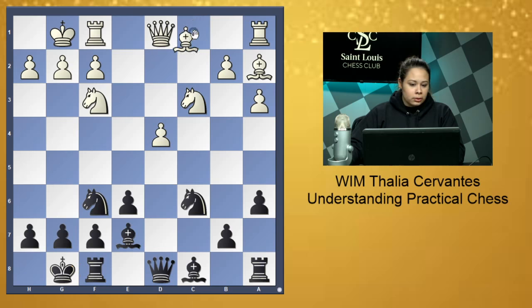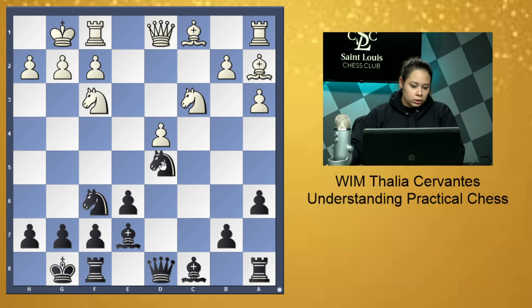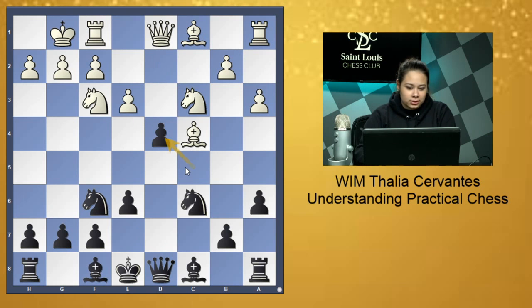The pawn on a3 also prevents Black from going Knight b4, Knight d5 — a common maneuver against the isolated pawn. First you block it, then you attack it, then you take it — or in a more complicated way, first you block it, attack it, create a second weakness, and attack that instead of taking the isolated pawn. You distract all of your opponent's pieces, and then you come back to the pawn. It can be very tricky.